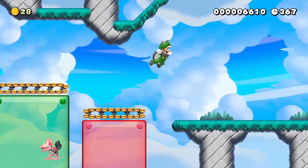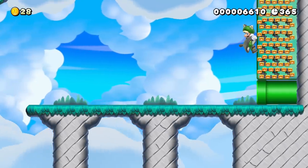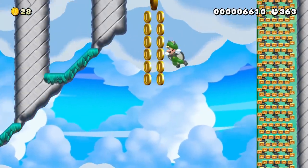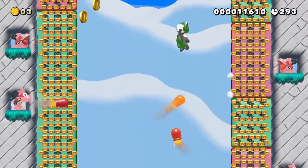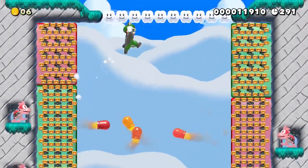In this course, different colored semi-solids show Luigi which conveyors will help him move upward and which ones will push him downward. He'll need to use the correct ones to gain elevation and make his way to the top.